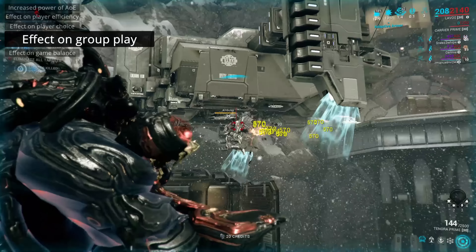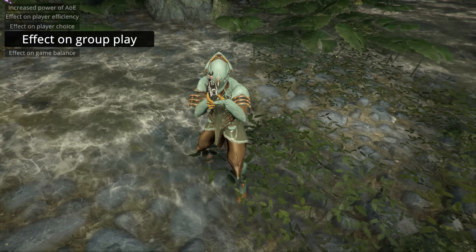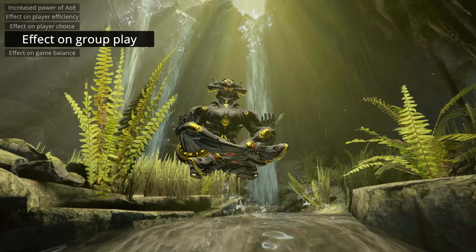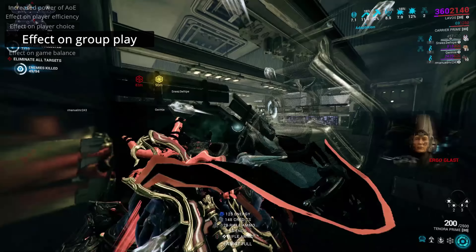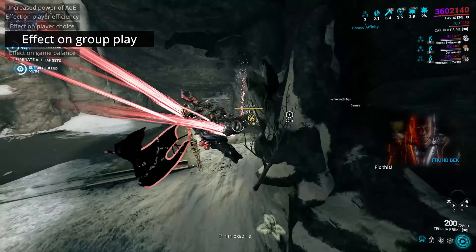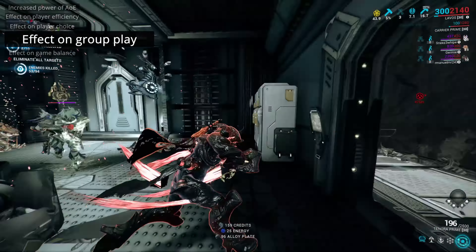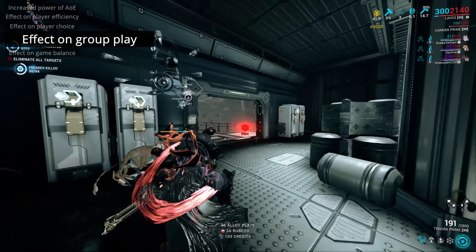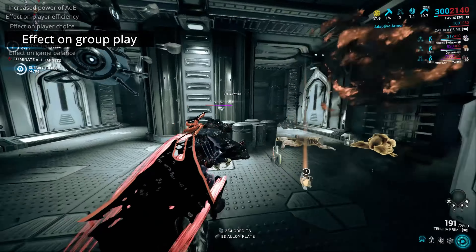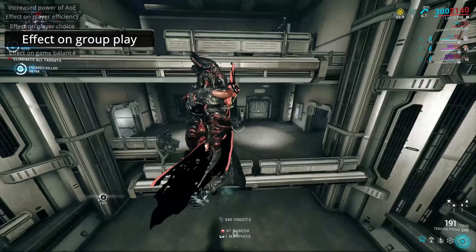For missions where killing doesn't complete the objective faster, more kills still makes things smoother. Enemies spend less time shooting at you if they're dead. Life support becomes easier to keep up, excavators and mobile defense consoles require less protecting. Even the basics like resources and affinity come at a faster rate because they're tied to kills. All the while an AoE weapon is also breaking containers that a targeted weapon would never have hit, providing yet more resources — especially rewards-locked containers like Ayatan Stars.